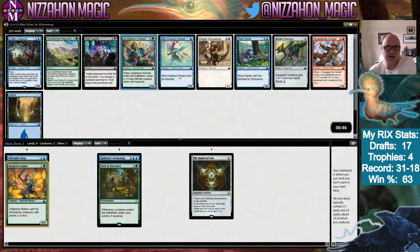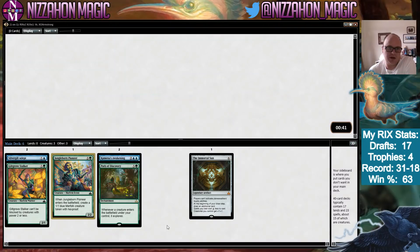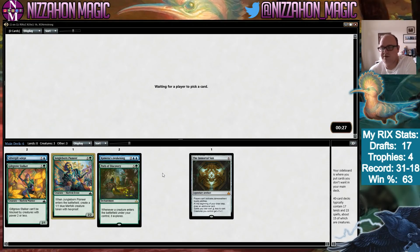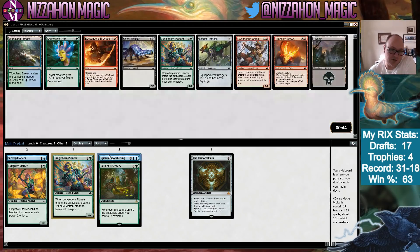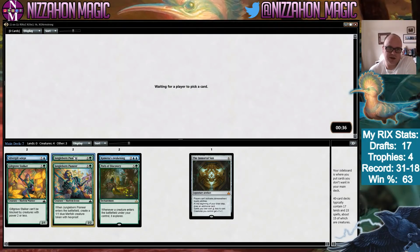We got a Jungle Born Pioneer here — I think it's better than Miscloaked Herald, who's also pretty good in this deck, but the Pioneer is great. River Darter is something we'll play if we're really hurting for Merfolk. Right now our only payoff for them is the Adept, but we'll probably pick up more. Jungle Born Pioneer combos really well with the Immortal Sun, Path of Discovery, and Kumena's Awakening because it can help us reach Ascend.